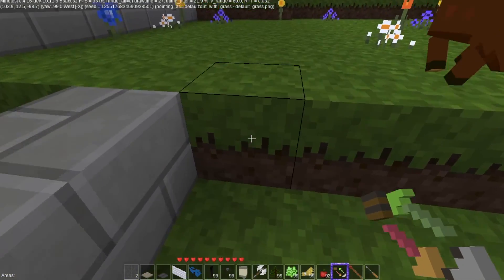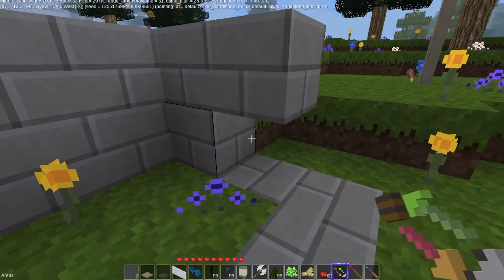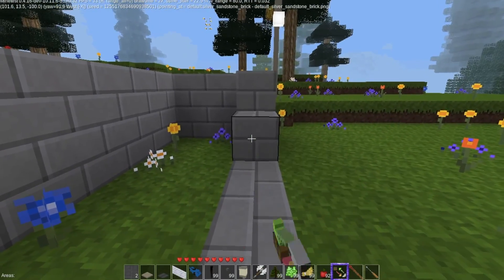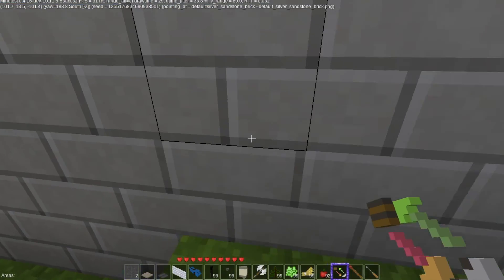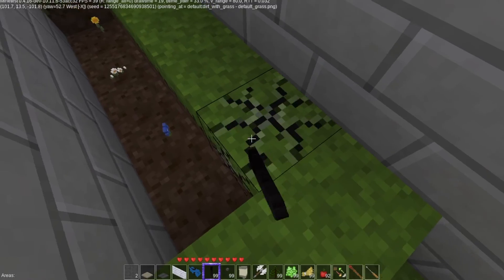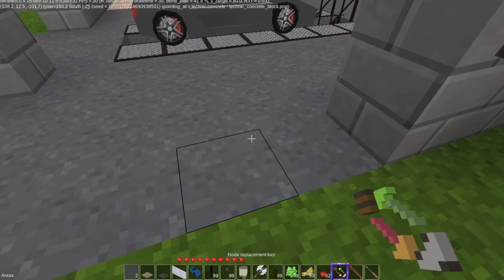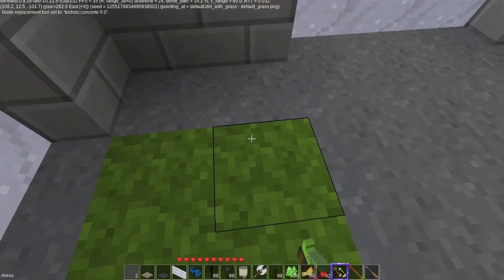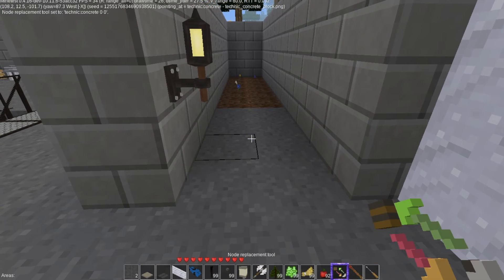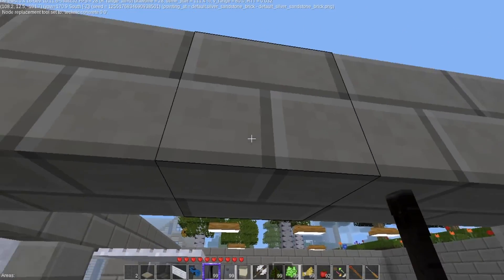I would love to have different colors. This is all going to get dug out — this is extra space for the shop. I like this color because it reminds me of cinder block. I'm not sure why — this is the silver brick, which was introduced recently. There's a lot of stuff I can do inside here. This is all going to be made into concrete.